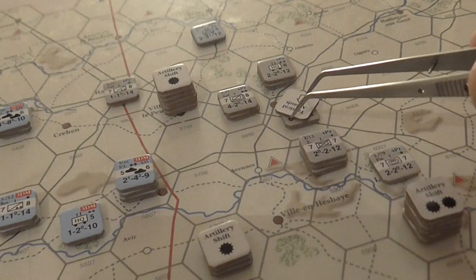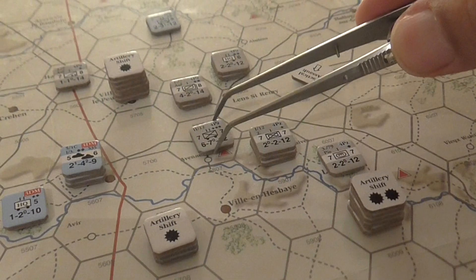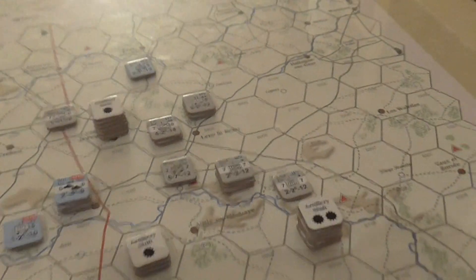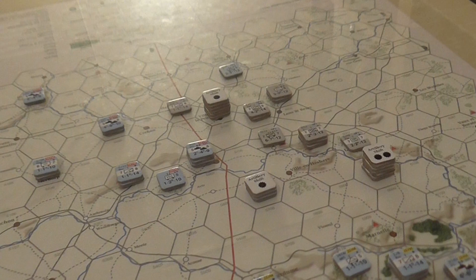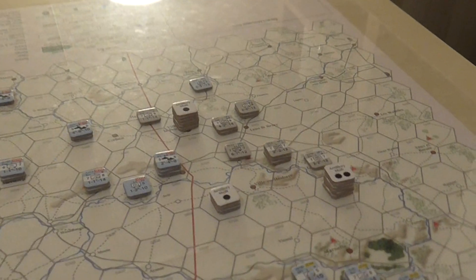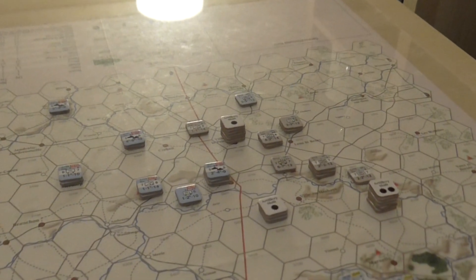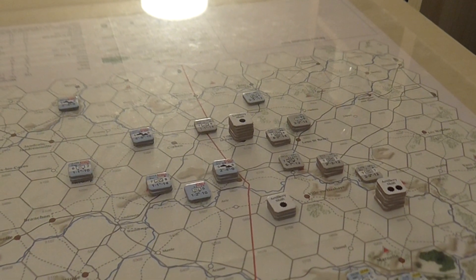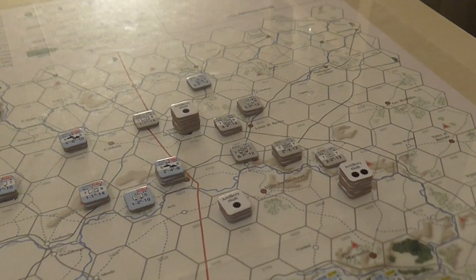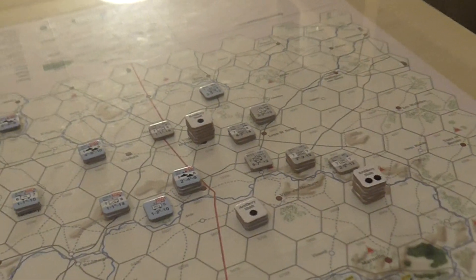The German battalion advances onto the vantage point so they can observe targets for air strikes or artillery next opportunity. That brings us to the end of the German part of turn 1. There's an exploitation phase they can't use since no exploit markers were placed, and a fatigue recovery phase with nothing fatigued. We'll remove all artillery shift markers and move into the French part of the turn, which I'll cover in a separate film.